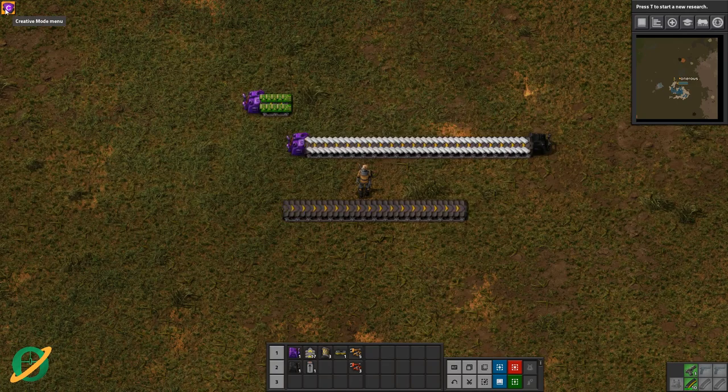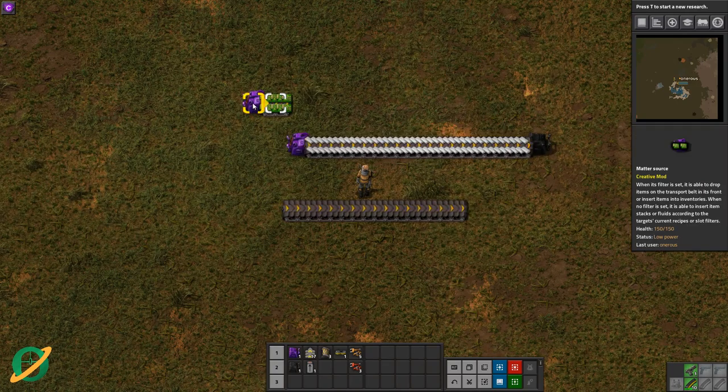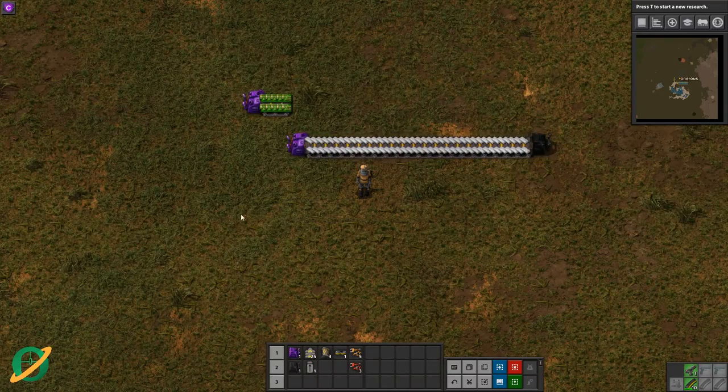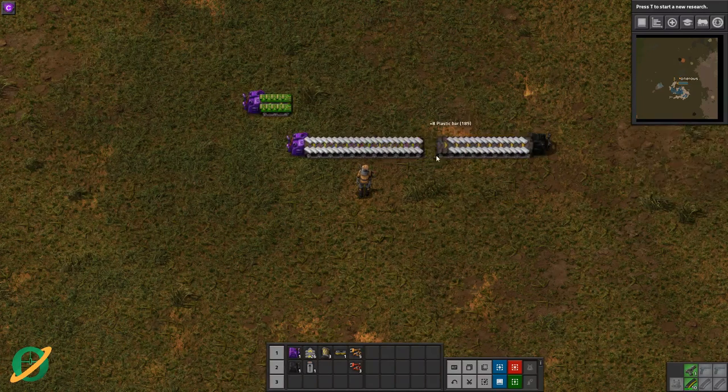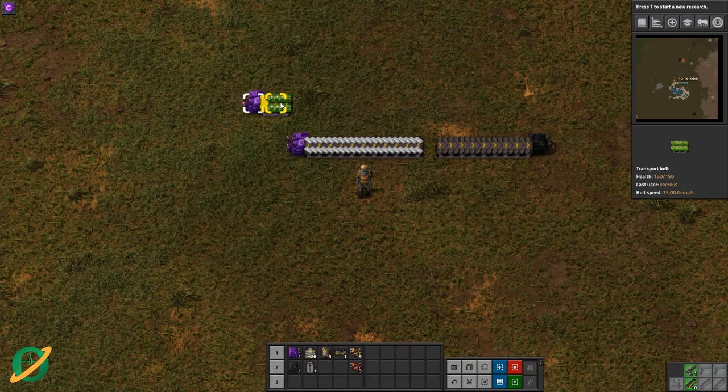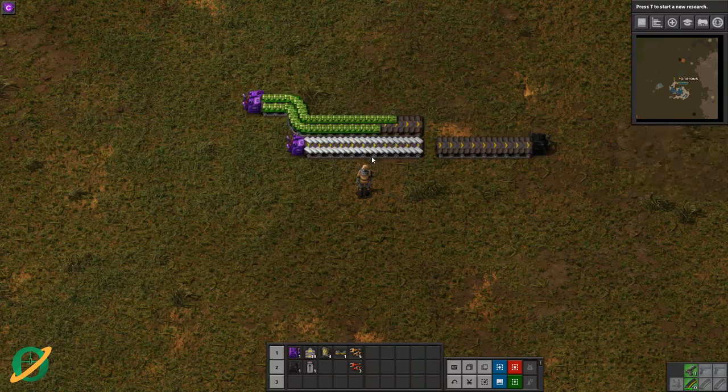Before we go, I've got to point out I'm using creative mode mod — that's where I'm getting these little things that are just creating an infinite amount of resources, and this side here is just sucking them up — just so we can show everything in action here. So here I've just set up a couple of lanes of things: we've got some green circuits and some plastics.